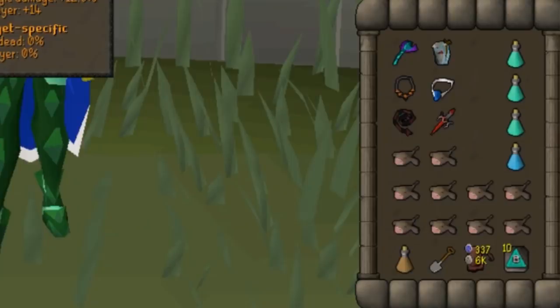In the inventory we have a range switch for Ahrim which is the Blowpipe, Ava's Accumulator, and Necklace of Anguish. We also have a melee switch for killing monsters to get kill count: the Whip, Salve Amulet EI, and the Dragon Defender. We also have 3 Prayer Potions, a Ranging Potion, Monkfish, a Stamina Potion, a Spade, Teleport to House runes, and Barrows Teleport tabs to get there. We will be using my house to restore stats, but you could also use a Ring of Dueling.